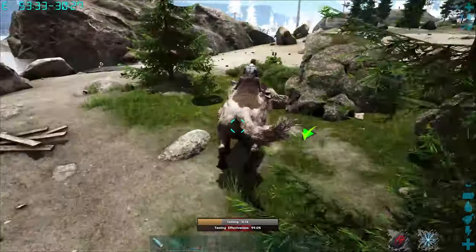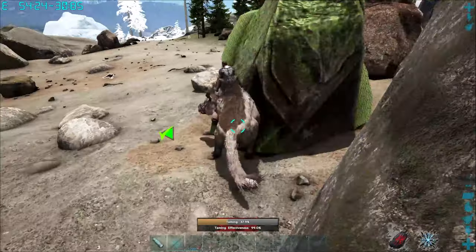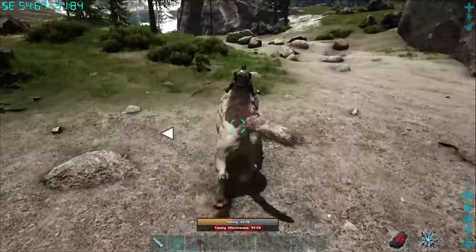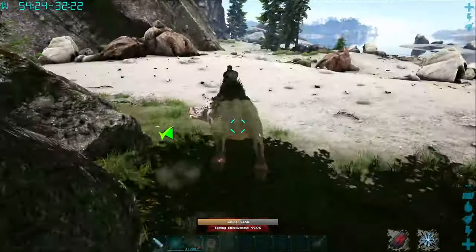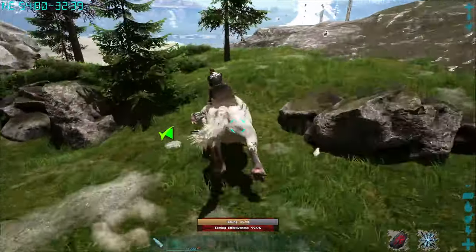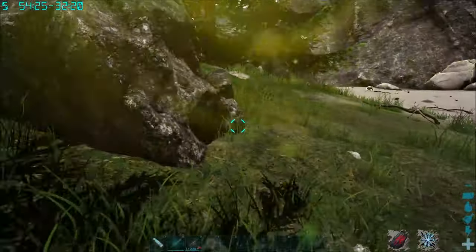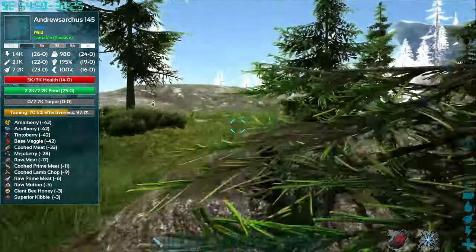I was able to ride this Andrusarkas for about 40 seconds before it dismounted me, and I'm on a 5x multiplier tame server with a level 145, so that gives you some sense of the time you're going to take. After 40 seconds I do get kicked off and things get unfortunate rather quickly, but as long as you get away quick enough you can eventually reset and they don't lose too much of their taming effectiveness.